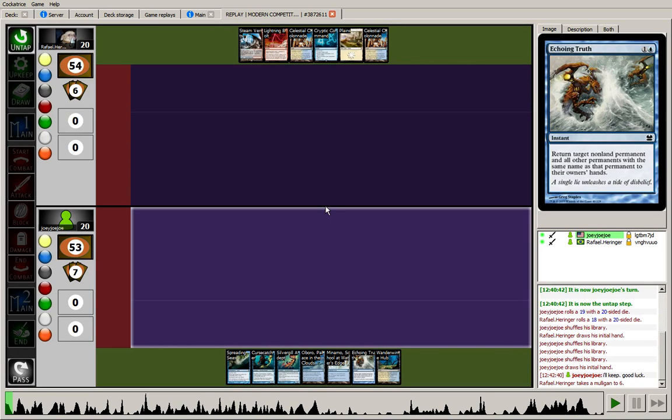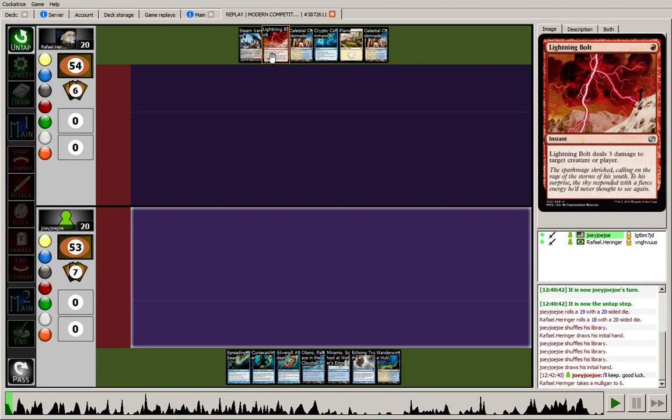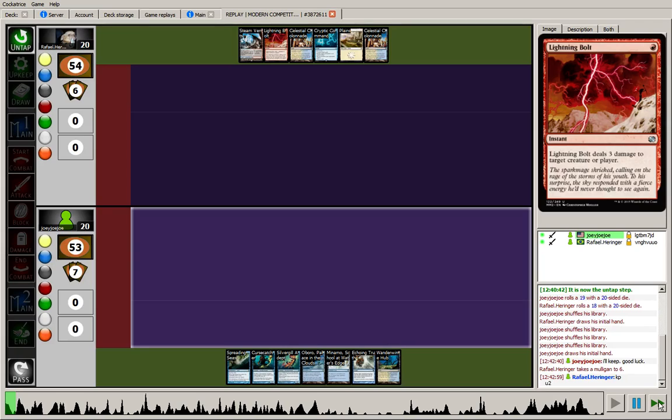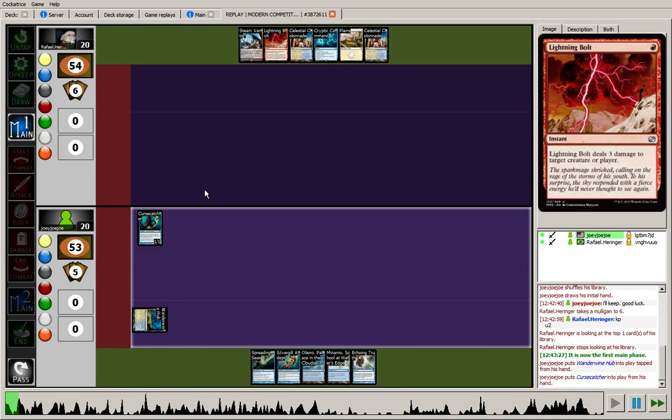Actually interesting — the opponent mulligans there. Looking at their mulligan, they have 4 lands with the 3 blue necessary to get Cryptic online and Lightning Bolt for some early removal. I have to assume the opponent is going to keep this 6. They do, and I have to say I'm surprised they didn't keep the 7. It was double Path, Cryptic — if you consider Emrakul a dead card, that lines up decently. The other hand was Cryptic Path Path, and this is Cryptic Bolt with 2 Colonnades instead of 1, so perhaps the opponent got the better 6, especially when you consider the Scry.